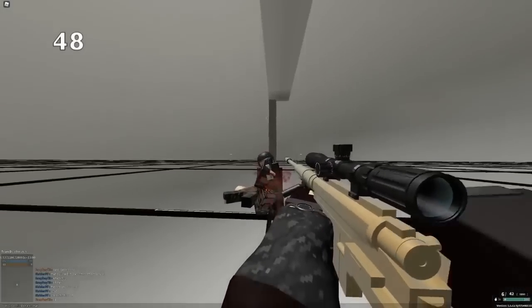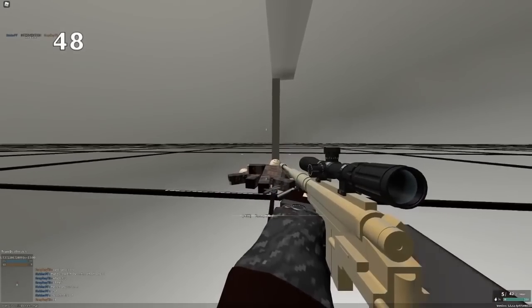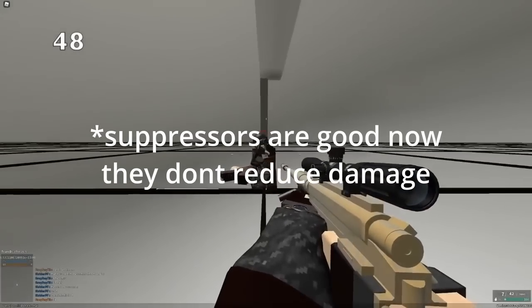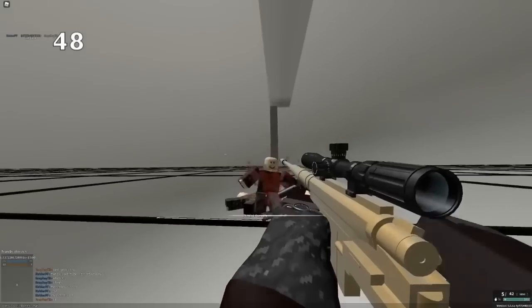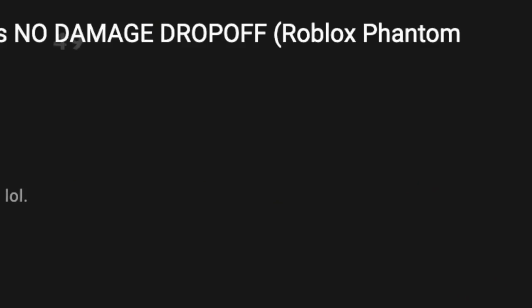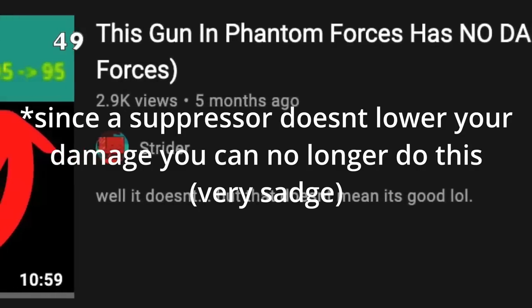The Intervention actually does 99.9 damage to the torso, which actually rounds up to 100, because it can one-shot torso. However, if you use a suppressor, it will literally just completely remove the torso kill, so don't use a suppressor on the Intervention. But if you put a suppressor on the BFG, it doesn't actually drop damage. I actually made a full video on that called 'The No Damage Drop-Off Gun in Phantom Forces.'